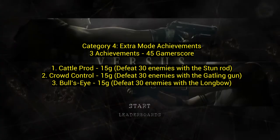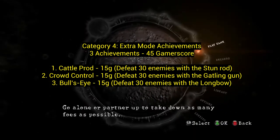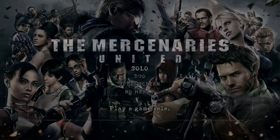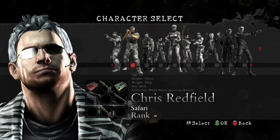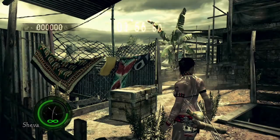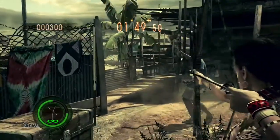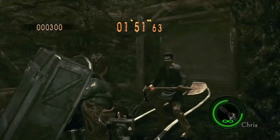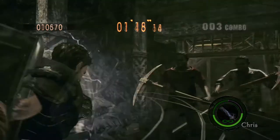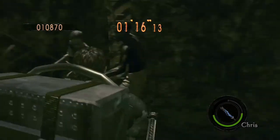Category four: extra mode achievements — 3 achievements for 45 gamerscore. These are best completed using special costumes that give access to specific weapons: the stun rod, Gatling gun, and longbow. The best place to do these is Mercenaries United — just defeat 30 enemies with each weapon. Heavy Metal Chris has the Gatling gun, for example.